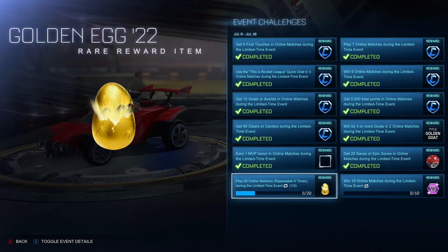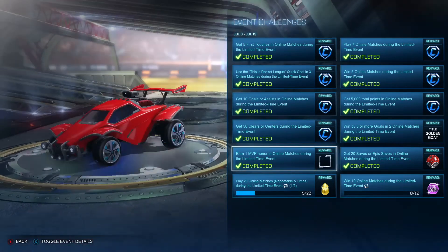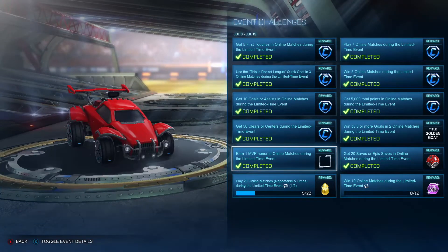They're really easy. There's also an import drop, and if you really grind — I would just forfeit after one minute — it would take technically a hundred minutes, which is an hour and 40 minutes, to get all the golden eggs. But there's 300 raw credits up there, as you can see, and there's an import drop.